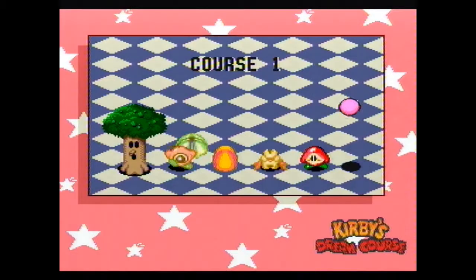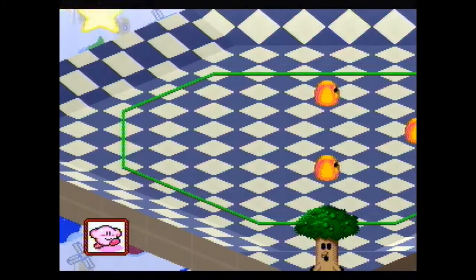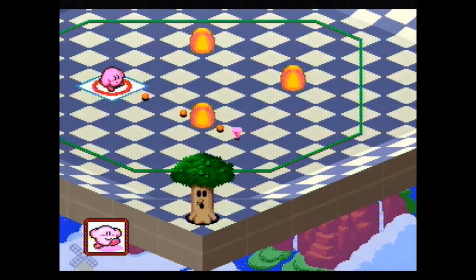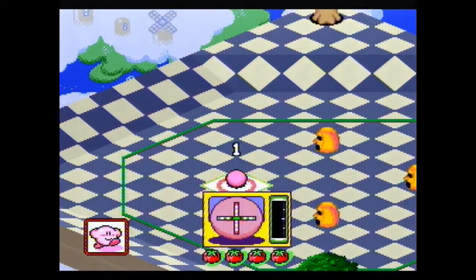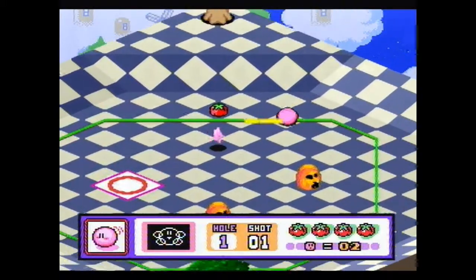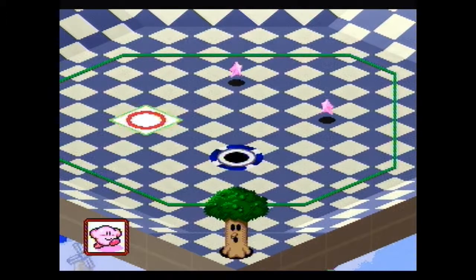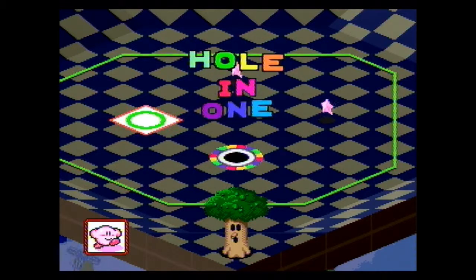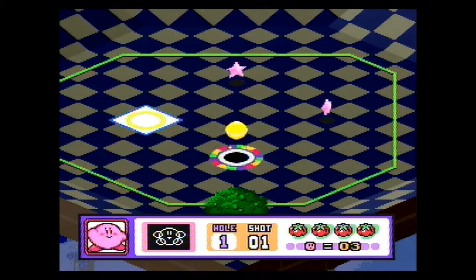Course one. Every time you start a course you get a funny animation of Kirby doing stuff. And I already know what's gonna happen — Kirby just misses the hole. Poor Kirby. Hopefully I don't make Kirby do that. So first course in the game, really basic. All you gotta do is shoot at this wall, charge about that much, and you reflect off the walls. It sorta told you that in the tutorial. And we get in the hole! We get a really cool celebration and a one-up because we got a hole-in-one.